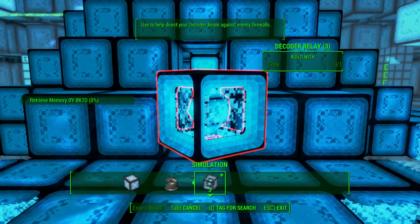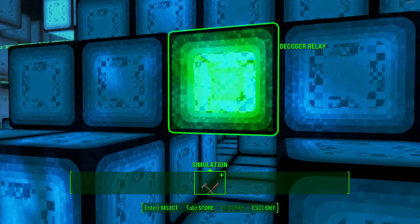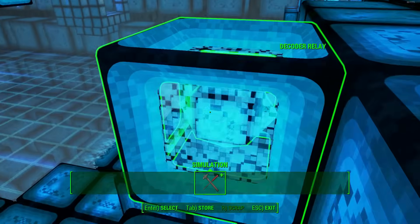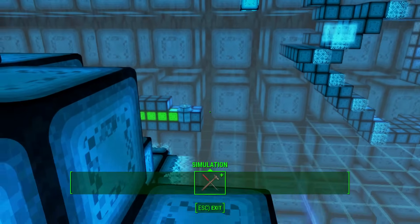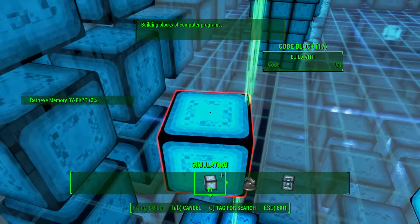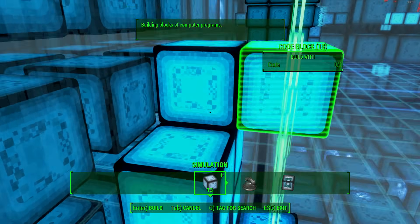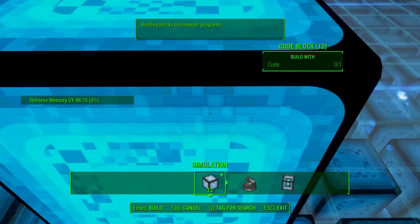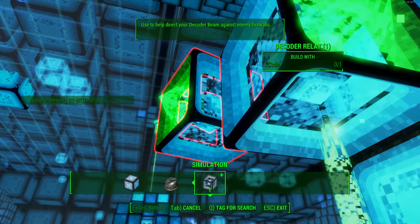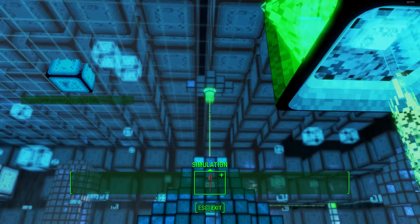What you want to do from here is simply put a decoder block right there - it needs to be facing this way. It needs to go one higher, sorry. There we go, it needs to go there. Basically what that's going to do is send the beam through there and then over to that firewall. Now what we need to do is build out to here and build outwards. We've got two more decoder blocks so we can send the beam in this direction and then in that direction. So we're going to put up here, put a block down so I can actually place stuff down here, and put one more block down and then place it right there. That's going to send the beam - we're going in the wrong direction, so flip that around. Place it there - that's going to send the beam in that direction.